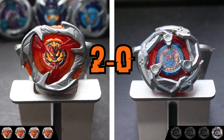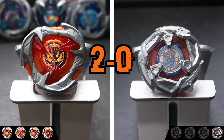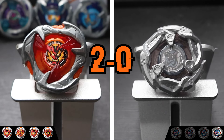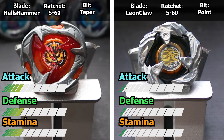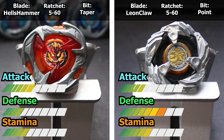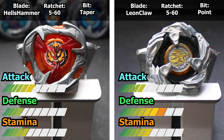Unlike most opponents, Viper Tail's extra recoil hindered it more than it helped, as thanks to Hell's Hammer's lower recoil, it stopped it from being countered and let it knock Viper Tail down for the victory. For our next battle, we're going to battle Leon Claw to see how well Hell's Hammer does against a mobile opponent with high stamina and less recoil.